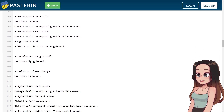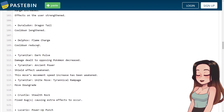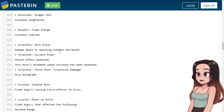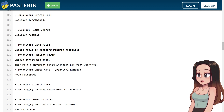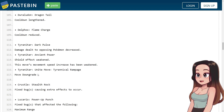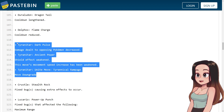Duraludon's Dragon Tail: cooldown lengthened. Delphox's Flame Charge: cooldown reduced — I really like Delphox's Flame Charge, so I really want to try this again. Tyranitar's Dark Pulse: damage to opposing Pokemon decreased. Tyranitar's Ancient Power: shield effects weakened, movement speed increase weakened. And Tyranitar's Unite move Tyranical Rampage: move downgraded. So they actually nerfed Tyranitar — Tyranitar is getting straight up nerfed.